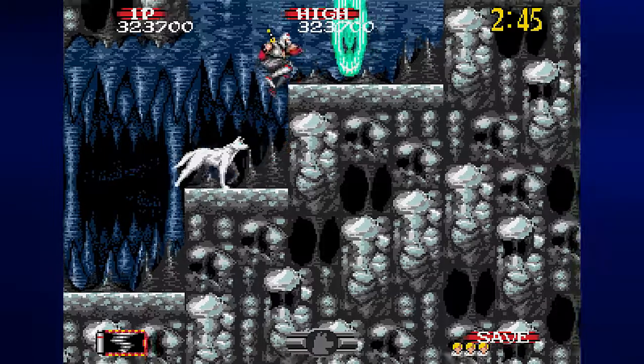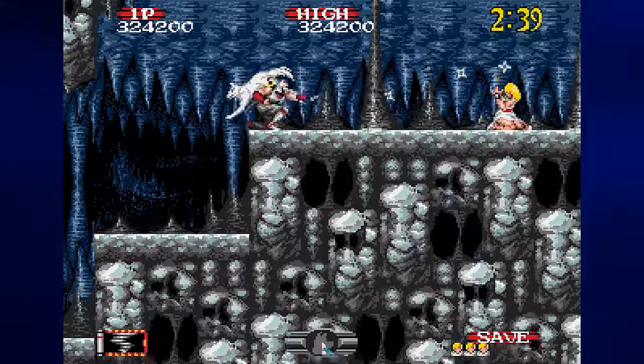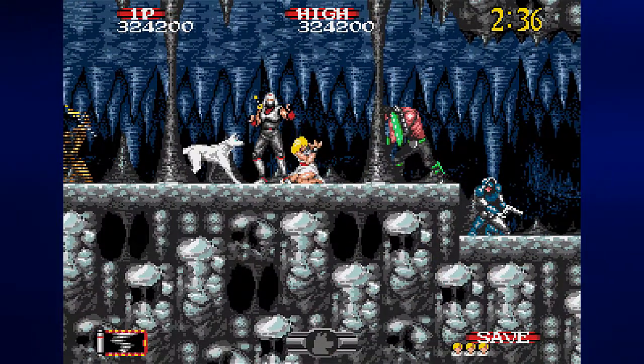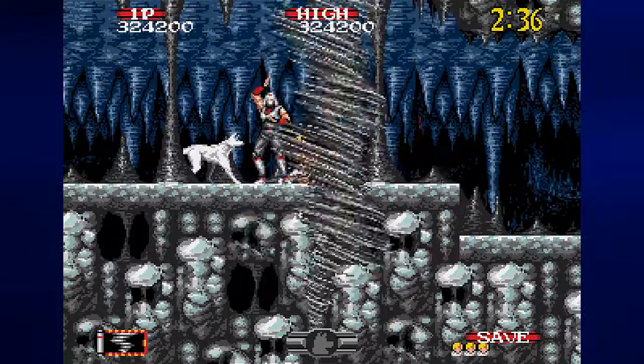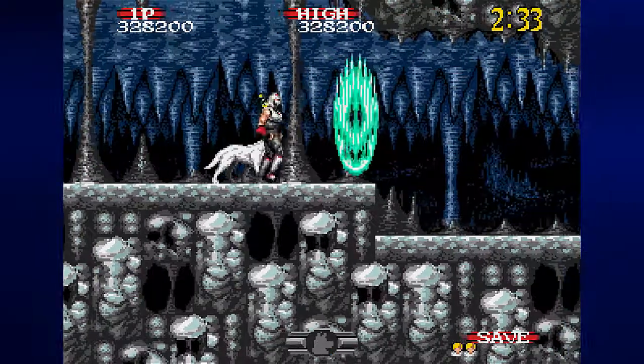Defeat these guys on the ledges that will slice at you — just stand all the way at the wall, they'll come at you, and you can slice them with the sword. Here you want to use your ninjutsu just to be safe, and from here you'll be able to have your powered up shurikens.